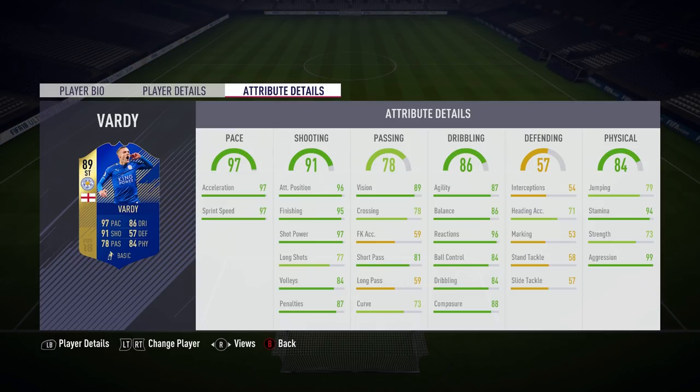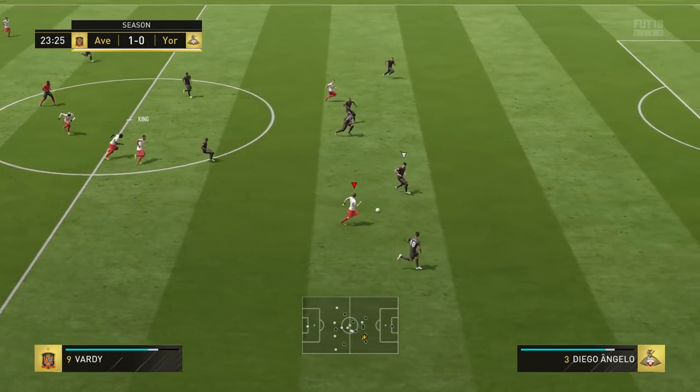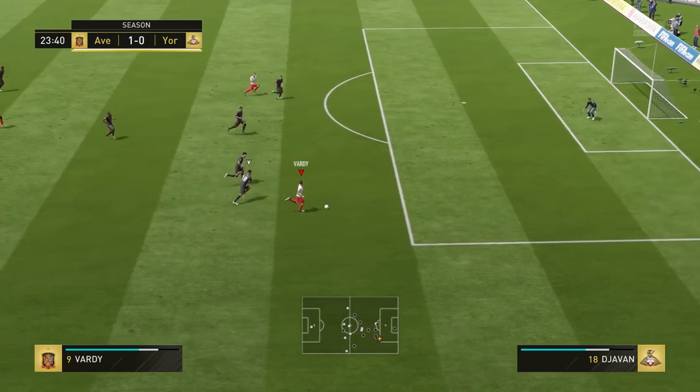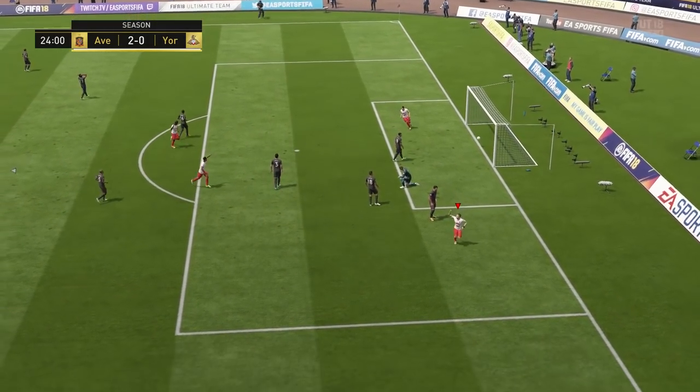In the passing column there's nothing that stands out too much. The vision is decent with 89 and the short passing of 81 isn't too bad, but other than that there are some pretty average stats in that department. I really would have liked him to have better curve because then his finesses would have been even better. In the dribbling zone we can see 87 agility, 84 ball control, 84 in-game dribbling and 88 composure.